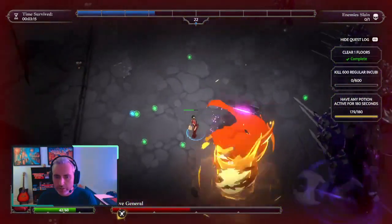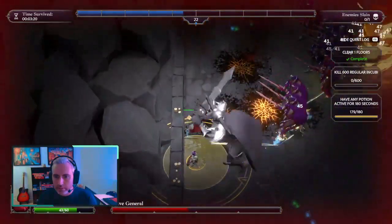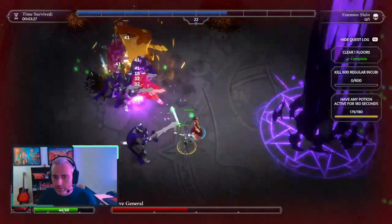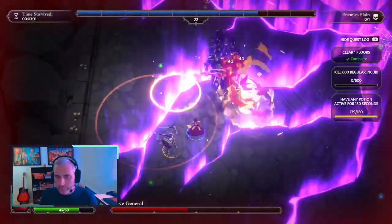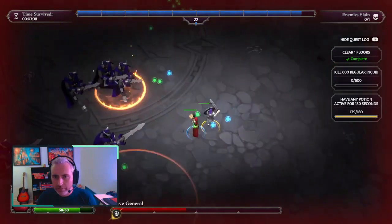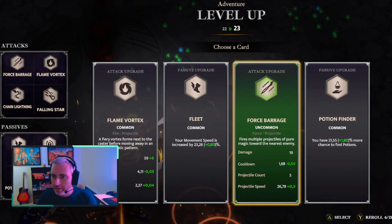Dodge this — I'm gonna resist it. Let's go. Those Protect's Thorn — they get me so often. I have a hard time dodging that. That's pretty hard, actually.